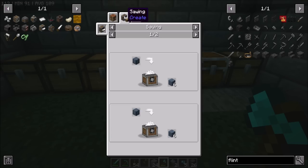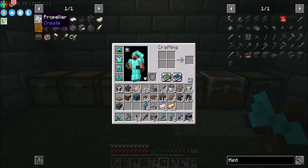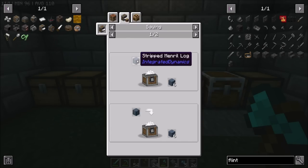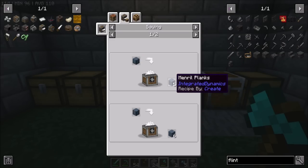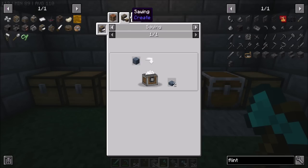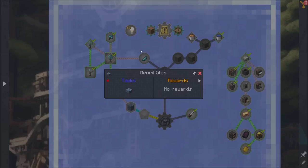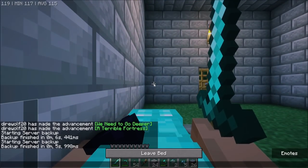And then mineral planks - I guess we can saw, or we could obviously go this route too. But if we saw a stripped mineral log, which we can get by sawing a regular mineral log, then we get six planks, which is perfect for making slabs. Because we can saw that - that's cool. I'm down with that idea, I like that.